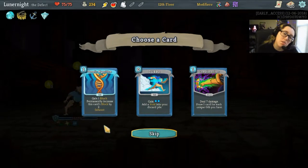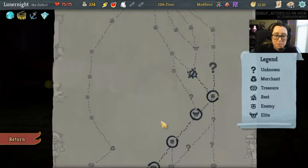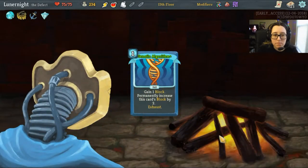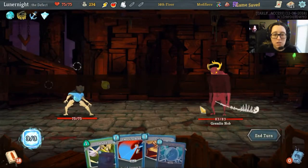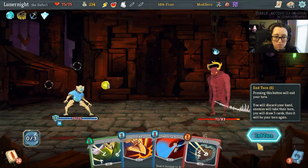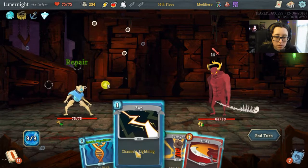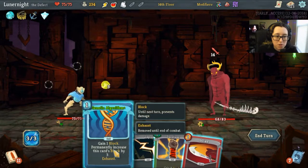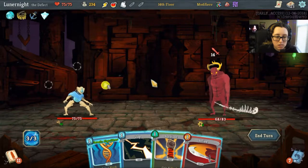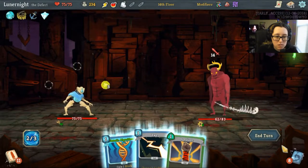Getting three Genetic Algorithms though — that's kind of overpowered. I'll grab it, and that is what I'm gonna upgrade. I want to try and use those as quickly as possible. Charge Battery this so we can Sweeping Beam again. Self Repair — I definitely gonna need that here. I don't want to use my Genetic Algorithm here because it'll make them stronger.